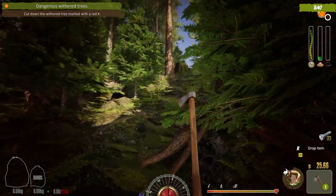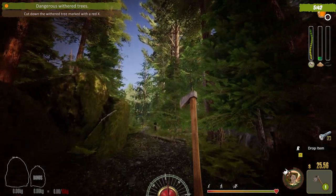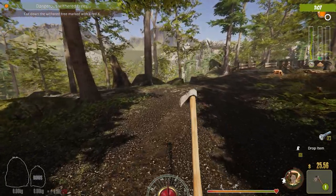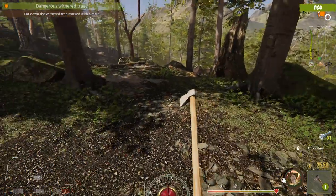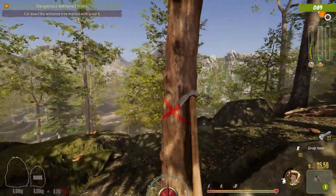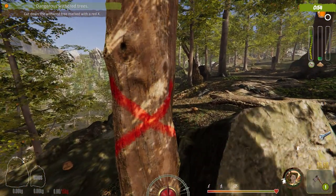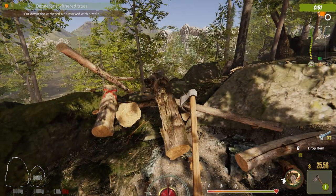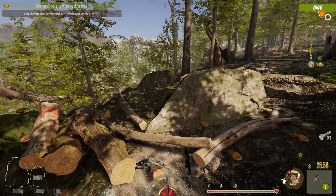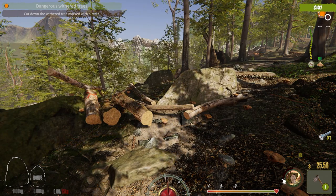Get to the mainland and look for trees with an X. We can get our axe ready. One minute left before the game ends. Is this a dead one? This is it — look at this, 58 seconds left! One hit and we have lumber. We cut down the withered tree marked with a red X.